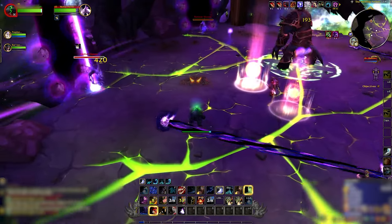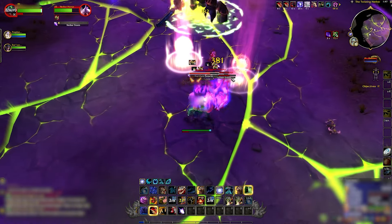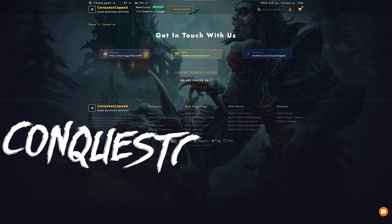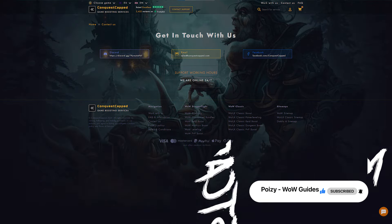That's how you do it. Follow these strategies and you'll conquer the challenge. If you're after that awesome werebear form but want to save some effort, Conquest Capped can help. Check out the link in the description. Good luck and have fun with the challenge. See you next time.